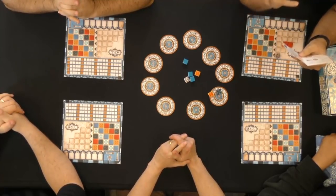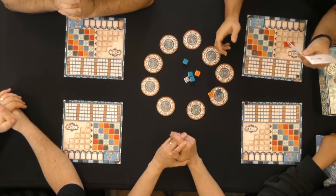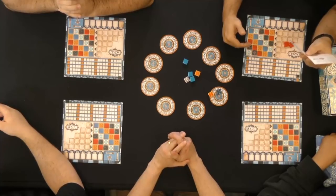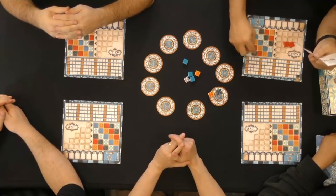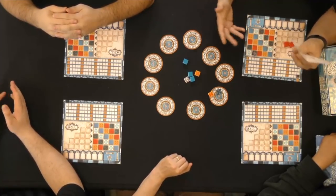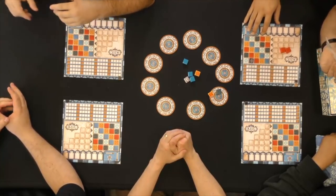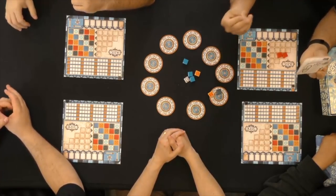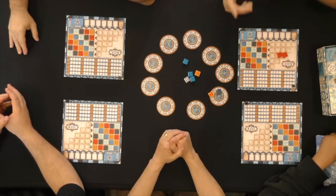If it is only jokers — for example, if you take a joker and place it by itself — you can place it anywhere you want on any line. It can go to whatever you want. You score normally. At the end of the game, a joker occupying a wall space does not count as any color, meaning it won't contribute to your ten-point color bonus. It's a promo you can get from Plan B Games on their website.